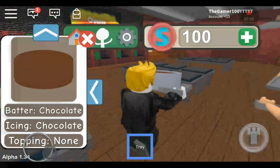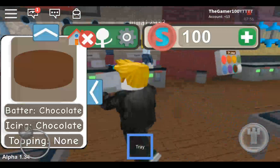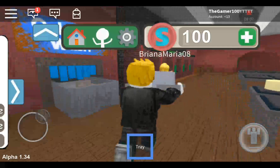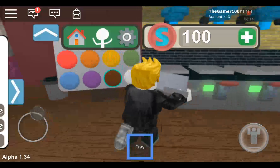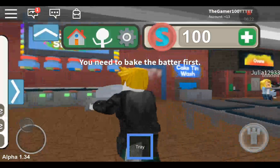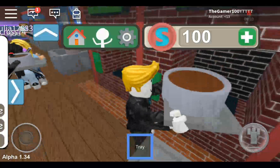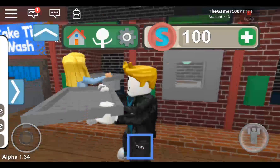Oh, it's already in the tray! Right, now we need to put it — where do we go now? Topping station? Oven — I think it's icing. Right, it's time for icing. There we are — you need to bake the batter first. Oh, okay. So now we need to go right over here. Put it down, put it in.